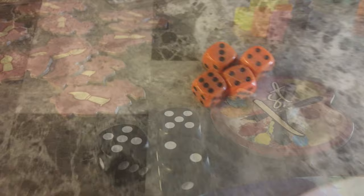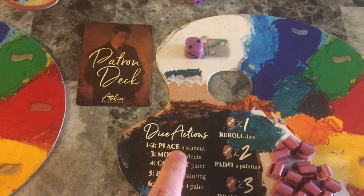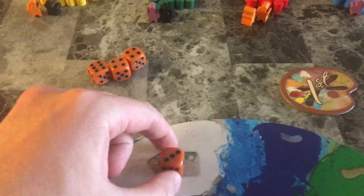A turn consists of using one or more dice to take dice actions according to the number of pips shown on the dice. On a one or two you will be placing a student from your player board to one of the four color piles.